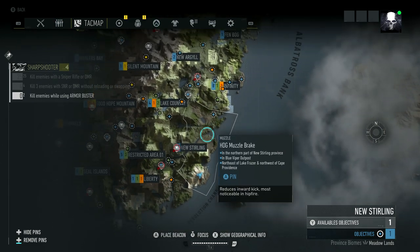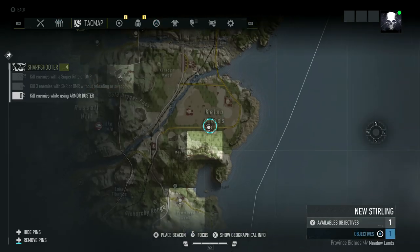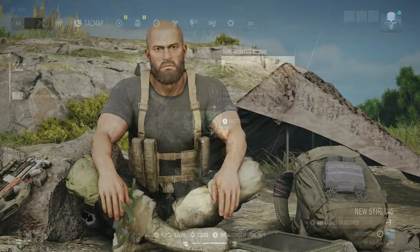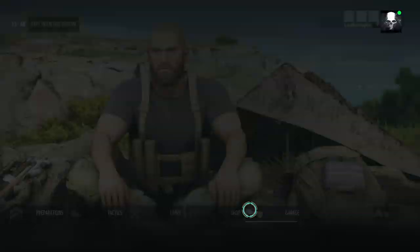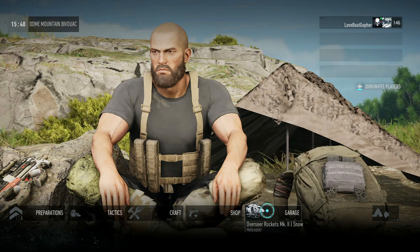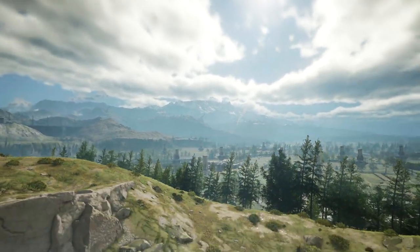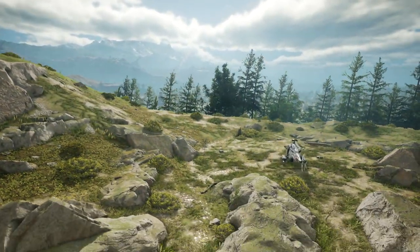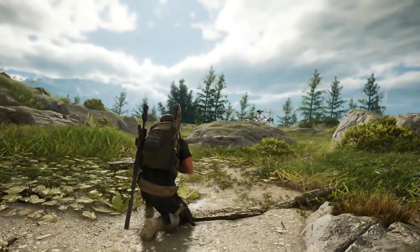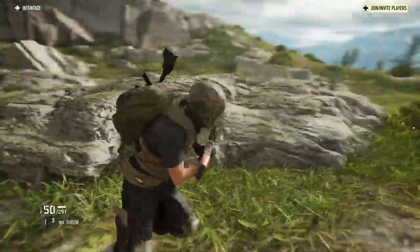I'm showing you exactly where on the map I suggest you do this. Near the bottom right hand corner you can find a place called Kelso Fields. There's a bunch of bivouacs near this area that you can spawn at, and once you do spawn, feel free to go to that garage and spawn yourself a chopper in order to make this as quick and easy as possible. Once you spawn out of your bivouac, just hop into your helicopter and head to Kelso Fields.